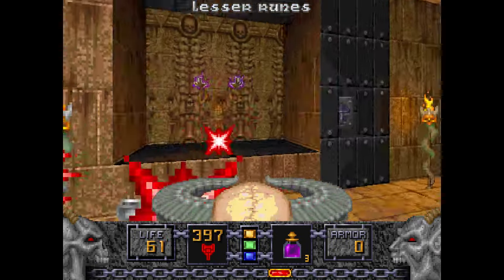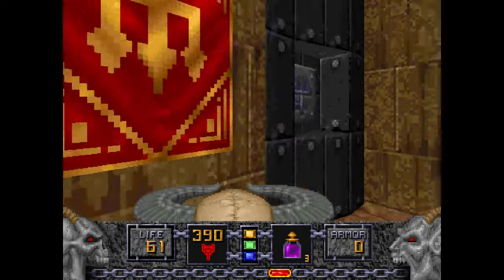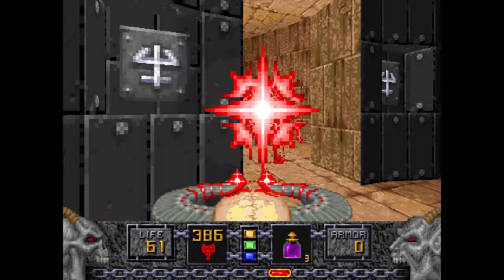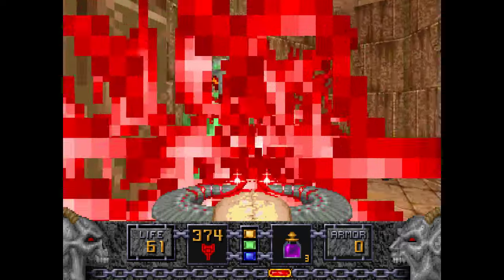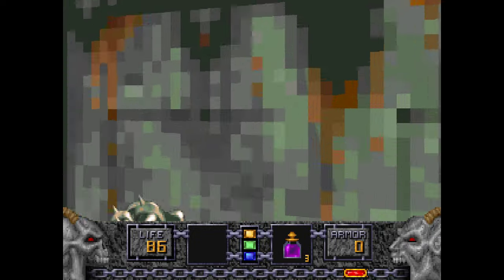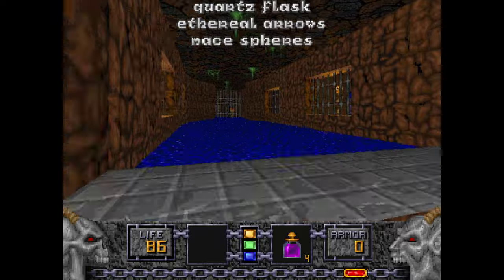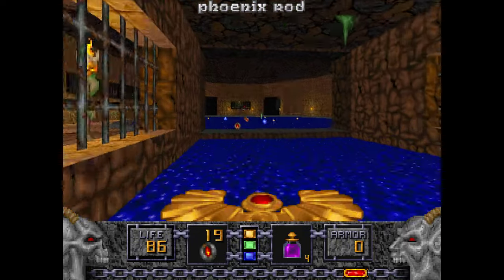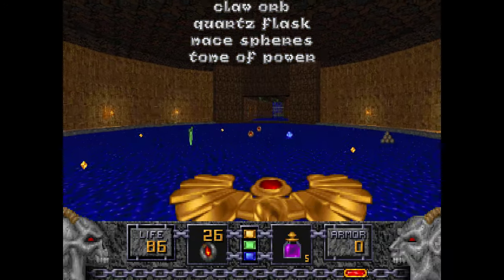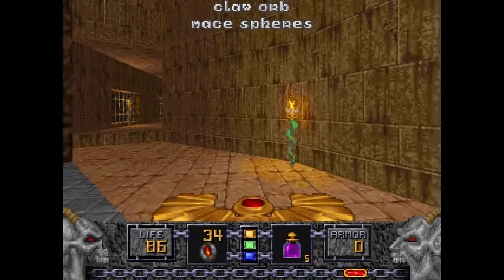Pressing this switch up here where the Undead Warriors were will open this area up. Pressing this will lower where this was. And pressing in between will reveal an Undead Warrior guarding the Gauntlets of the Necromancer — which is a secret. Since we lowered that area, we can now get all the goodies, including this Phoenix Rod. Make sure to press both buttons just to make sure you got everything. This is a good place to get all the stuff — all this wonderful weaponry and ammo.